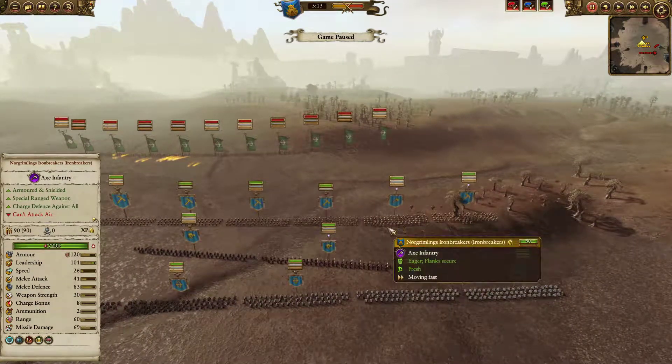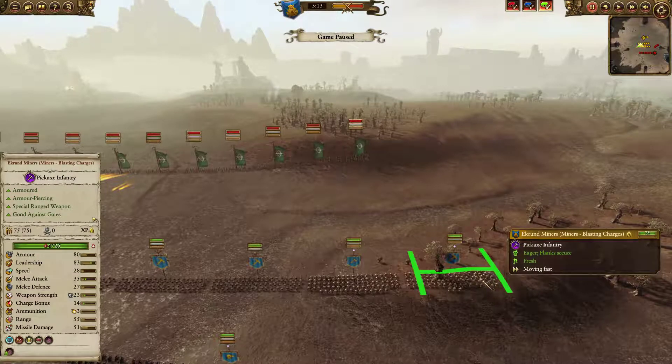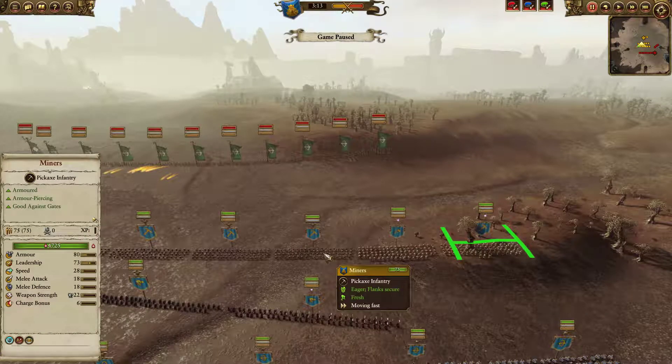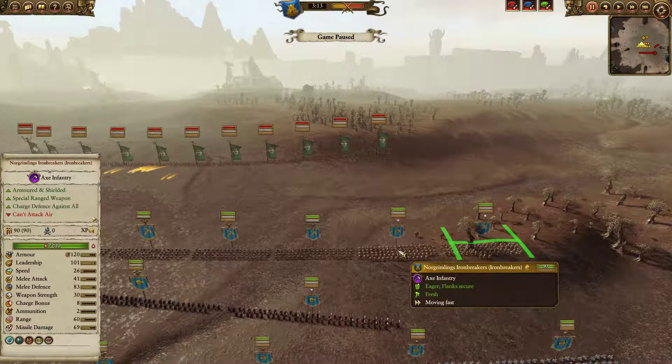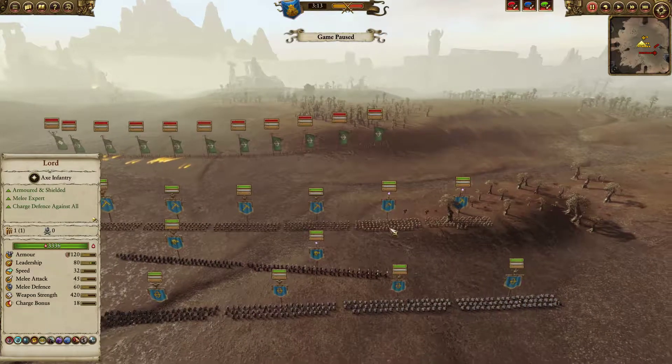Over here on the right-hand flank I have the Ekrand miners, who are of course the Regiment of Renown. They get some additional ammo for their blasting charges, which is a pretty big boost, and they have frenzy and better combat stats in general. Right next to them is Nord Glimming's Ironbreakers, so I definitely overloaded the right flank pretty heavily.